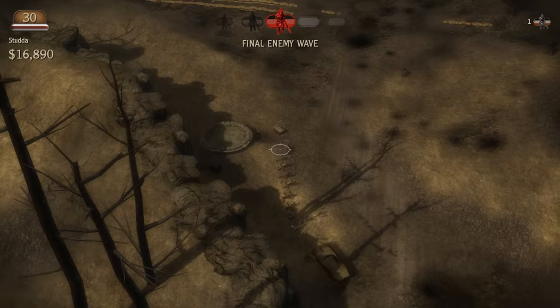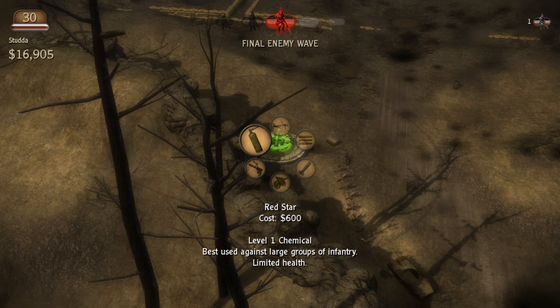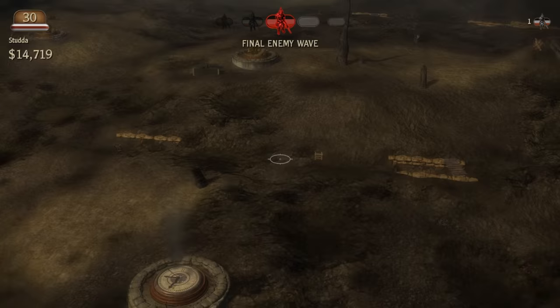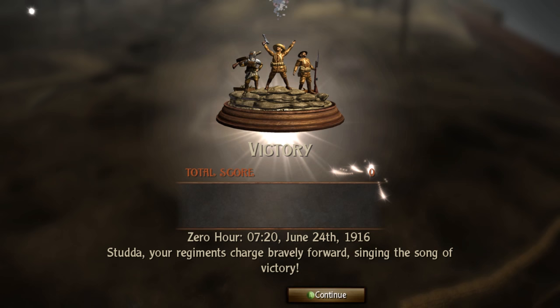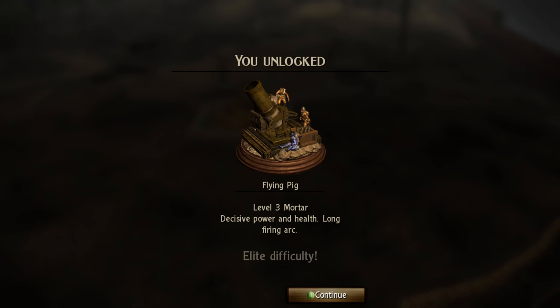Let's start repairing everything that we just lost. Wait, is this the final wave now? No, I think that was the final wave — there are some stragglers around. There we go. Let's see what we unlocked: the Flying Pig, Level 3 Mortar — decisive power and health, long firing arc. So that's for next episode, guys! I hope you enjoyed this video. If you want this series to continue, show some love with feedback or the like button. Do me a favor — have a great day, and until next time, peace out boys, bye bye!